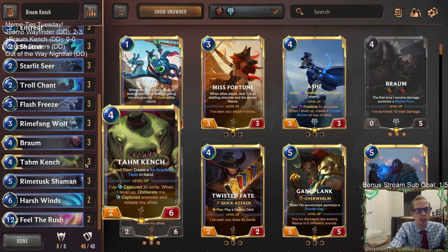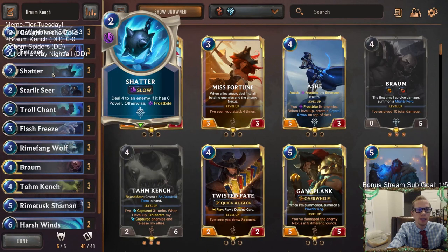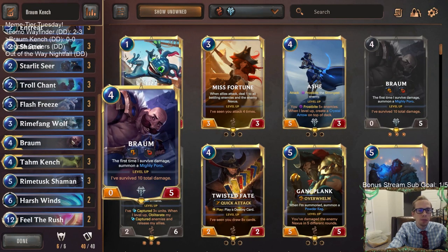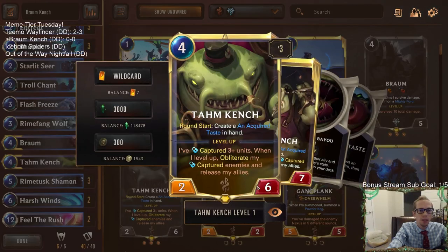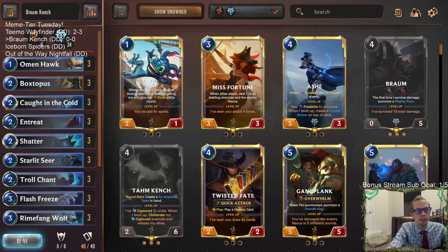We're eating enemies with Tom Kench. Other payoffs for frostbiting include Rime Fang Wolf - whenever it strikes a zero power unit, you just kill that. We also have Shatter that deals damage to an enemy with zero power. Braum can challenge stuff. We're also going to be a Feel the Rush deck as our top end card. After Feel the Rush, Braum becomes a 10/10 challenger with regeneration that can put Mighty Poros into play. A 10/10 Tom Kench also makes it harder to kill and easier to capture things.